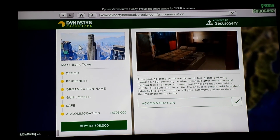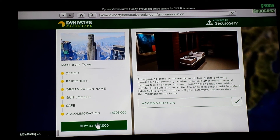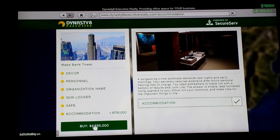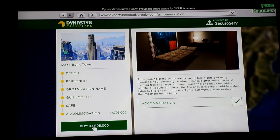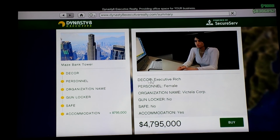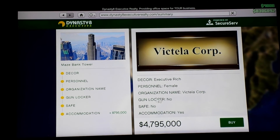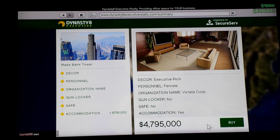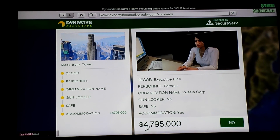This is the building we're going to buy. Let's purchase it and see if it allows us to use a helicopter at the top. Purchased it! How much does it cost? Four million, seven hundred and ninety-five thousand dollars.